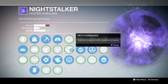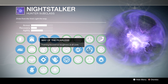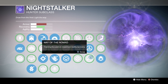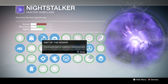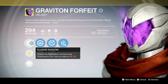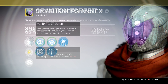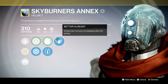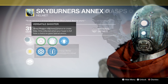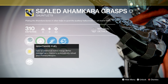For the codices of the Night Stalker, I recommend Path Unknown and Way of the Fearless — this focuses on having as much armor as possible. Your increased agility as well as skills like Shadestep and Vanish in Smoke will help make up for the reduced recovery. For exotics, I recommend Graviton Forfeit, which frees up the last column so you can also get Keen Scout. The helmet I usually use is the Skyburner's Annex — great for recovery and staying stocked with special ammo. Another exotic I recommend is the Sealed Ahamkara Grasps to give you an extra smoke grenade.